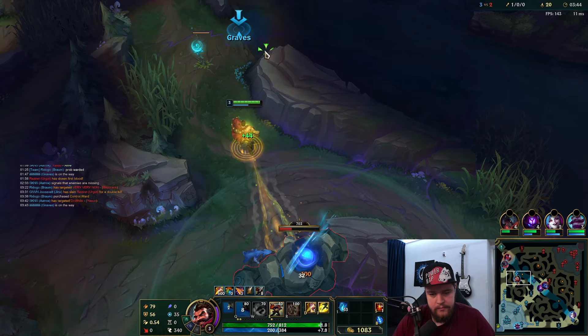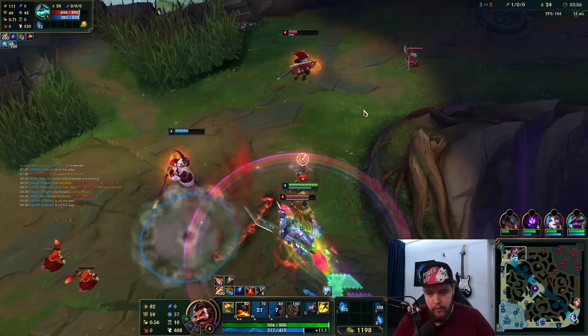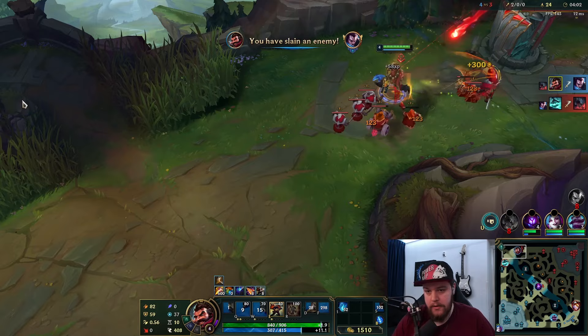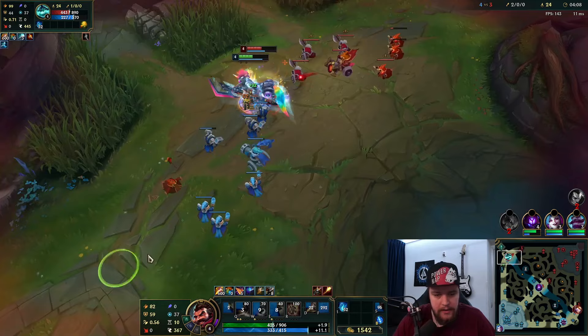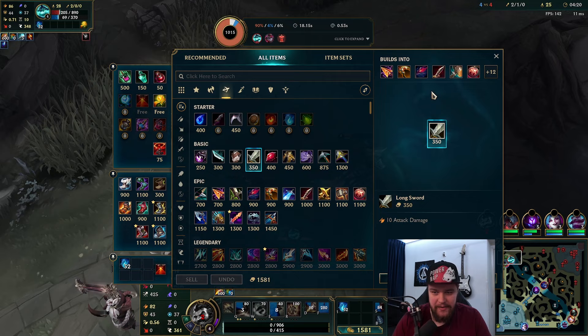I can hold my True Grit stacks a little bit longer here. Slow him — hold movement speed, hold combat. I have True Grit stacked so I should be okay, but he is a bit scary though. Nah, I can't fight that. Yeah that's a bit rough — it's fair though.